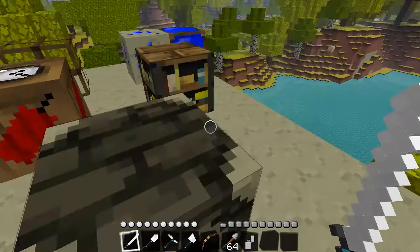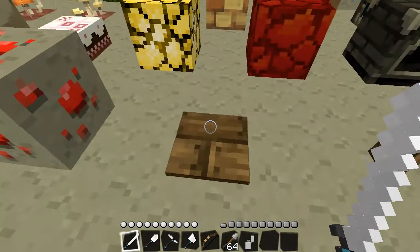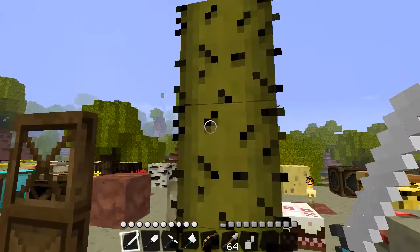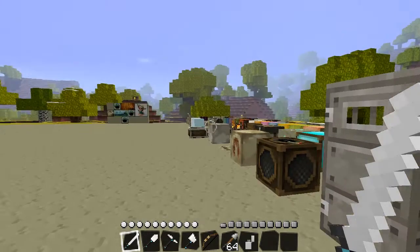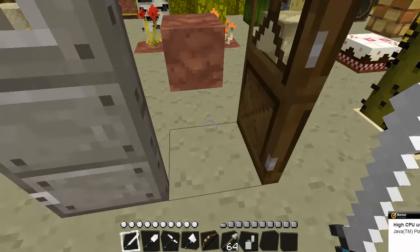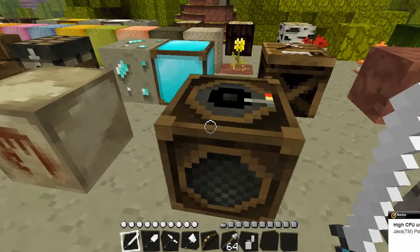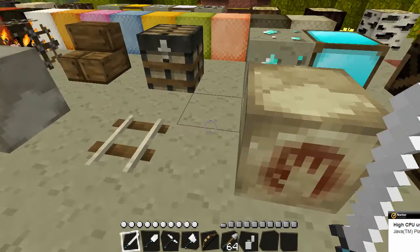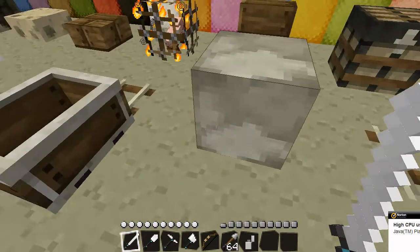Redstone torch, fence, pressure plate, redstone ore, cactus, wood regular door — oh what's wrong with this — and an iron door. Then the jukebox, a regular pumpkin, and the railroad track.